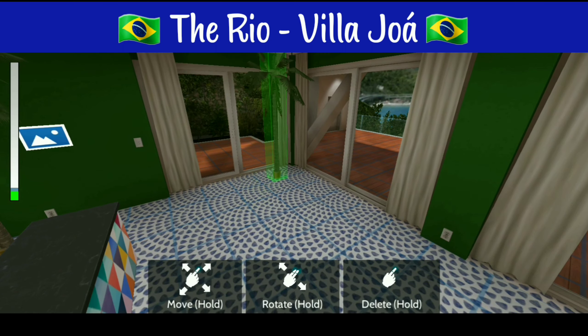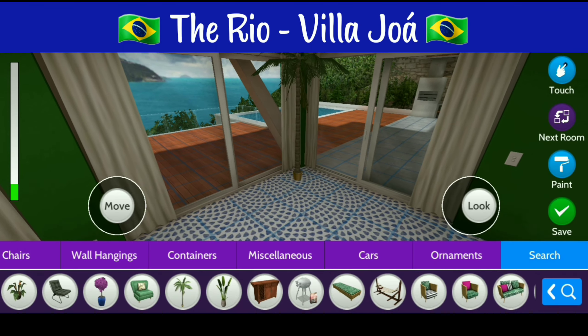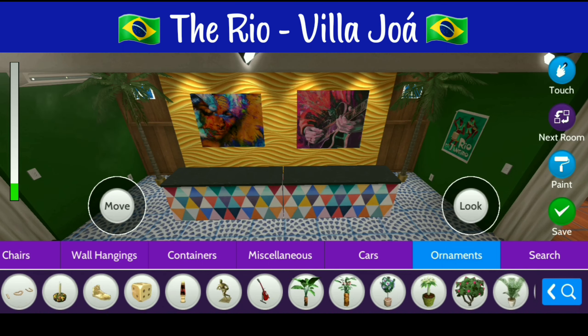Once we're done with all that we're going to go ahead and put some pictures on the wall. These pictures are actually inspired by the Rio Carnaval, so we'll go ahead and put those pictures up on the wall and then also a little poster on the side.